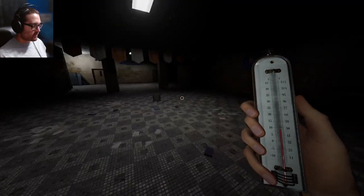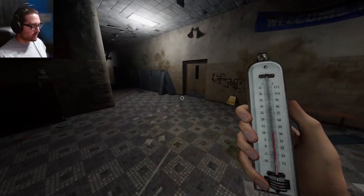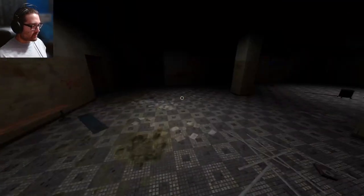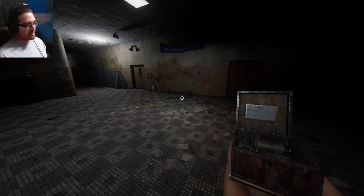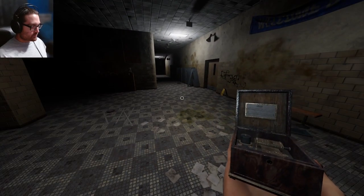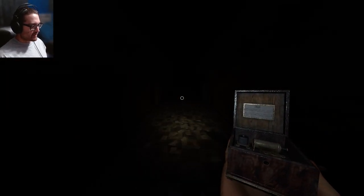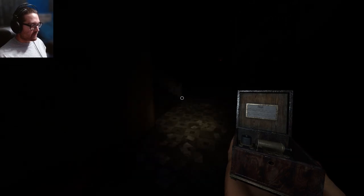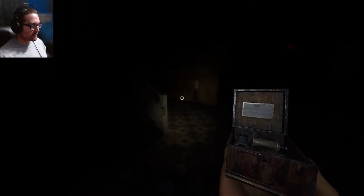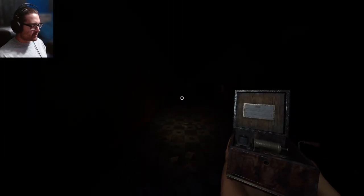Now that we have some light, I want to swap my thermometer. I'm already getting equipment thrown all over the place. The problem is the music box is going to drain my sanity, but I'm going to try anyway just to see what it does. Let's see if we can find the ghost with it — even if I die, I need to figure out if the cursed item is random, because if it's the music box every game, this is going to really suck.